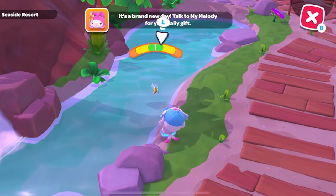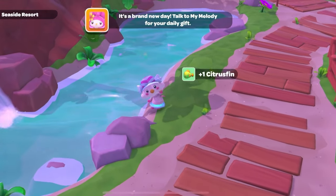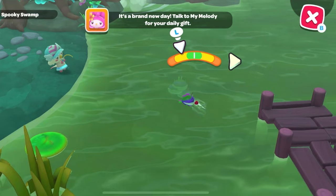You'll find the citrus fin in any of the ponds on the seaside resort, at any time of day. You'll find the bog clamfish behind the potion hut in the spooky swamp.